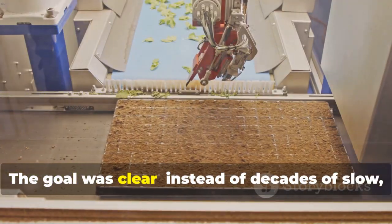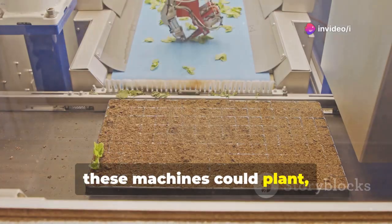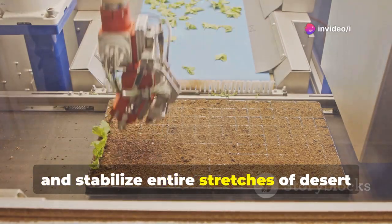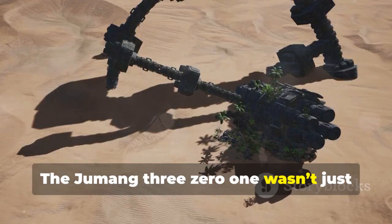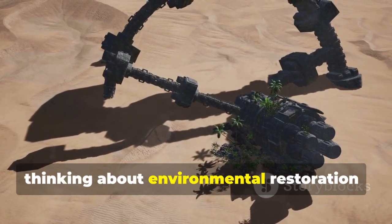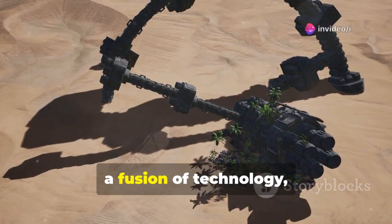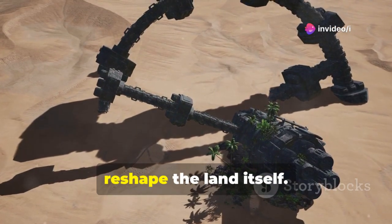The goal was clear: instead of decades of slow manual labor, these machines could plant, water, and stabilize entire stretches of desert in just days. The Jumong-301 wasn't just about speed — it represented a new way of thinking about environmental restoration, a fusion of technology, ecology, and engineering working together to reshape the land itself.